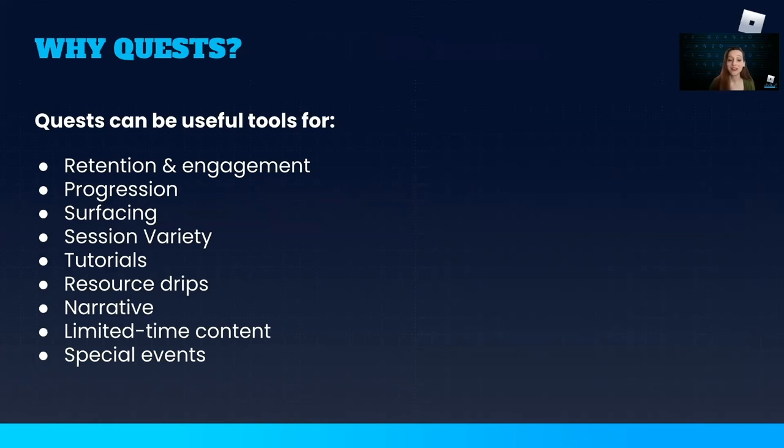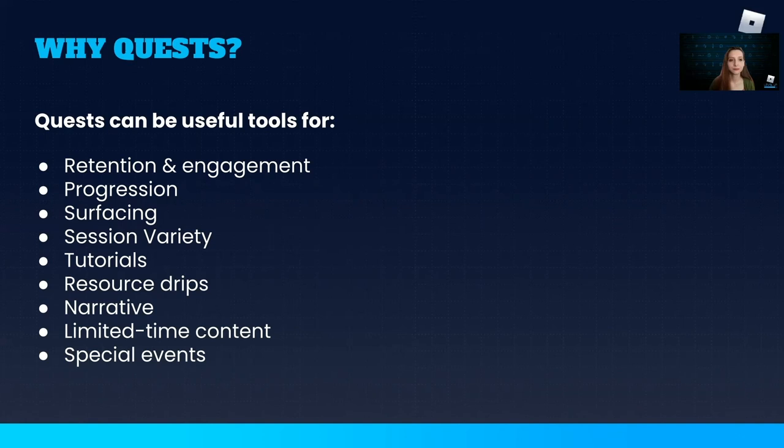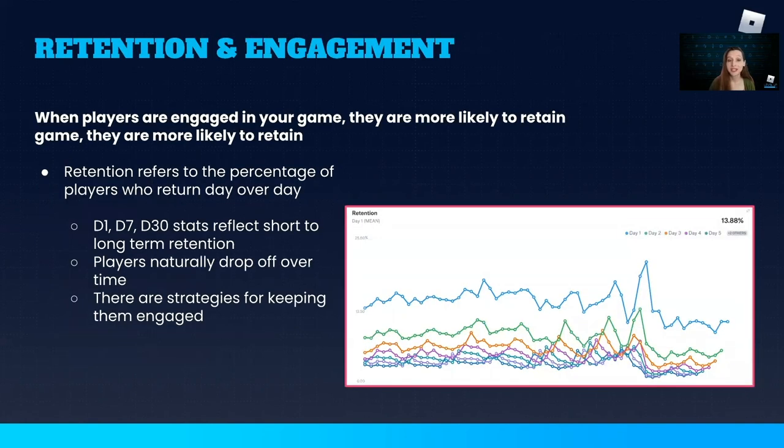Quests can serve a variety of functions in your game. Retention refers to the percentage of players who return to a game day over day. There are a few metrics used to track retention, including Day 1, or D1 — the number of players who play the game the first time one day and return to play again the next. Similarly, D7 and D30 track how many players return one week and one month after their first day of play.